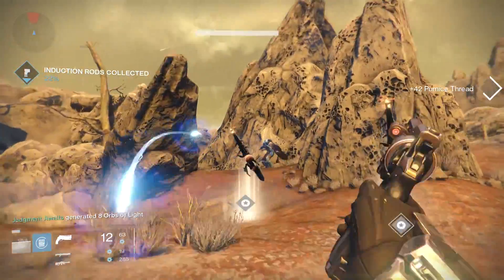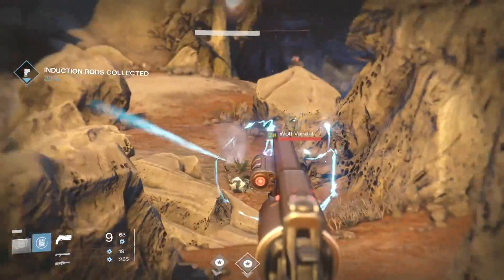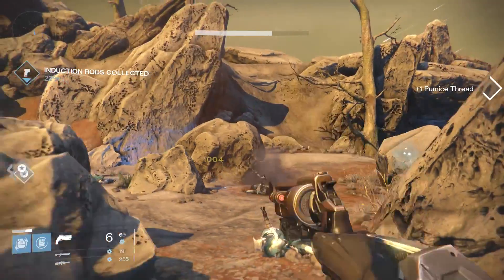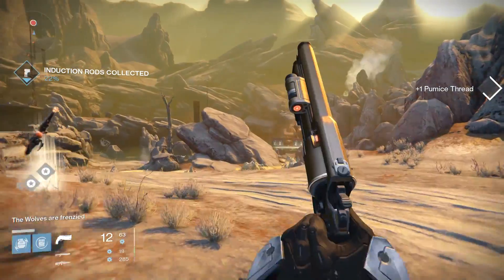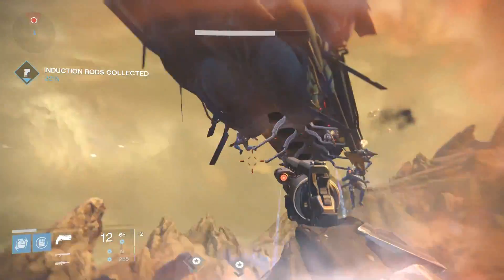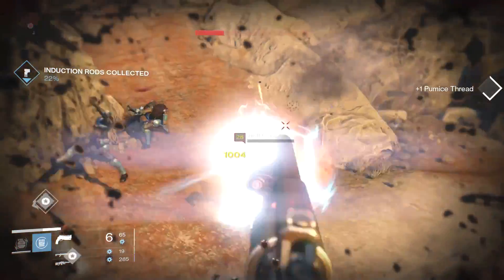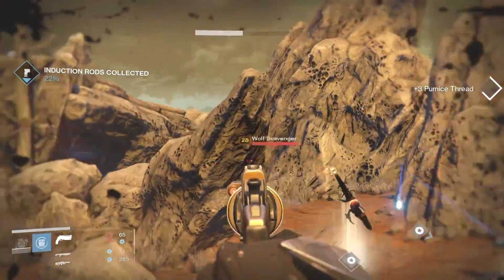After you kill this first wave, you're going to get these rocket launchers that actually drop right here — they are called scorched cannons. Now I was doing this one time with a couple of friends and we didn't pick up the scorched cannons and they ended up disappearing. So you might want to be careful. You can pick them up, drop them, and re-pick them up, but for some reason they didn't disappear on me when I was doing this solo — I can't guarantee that though.